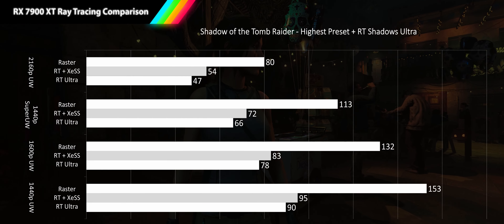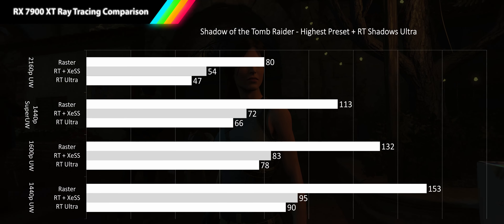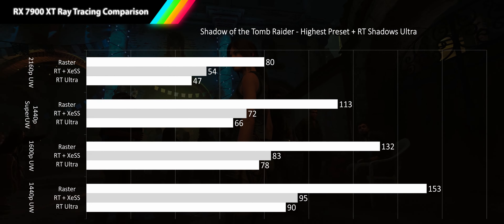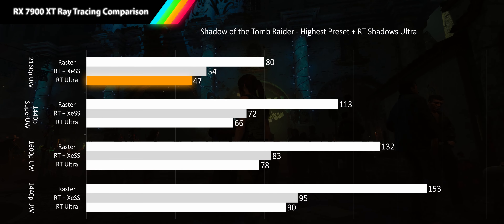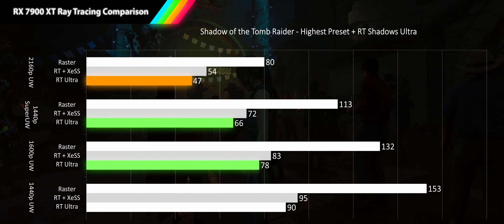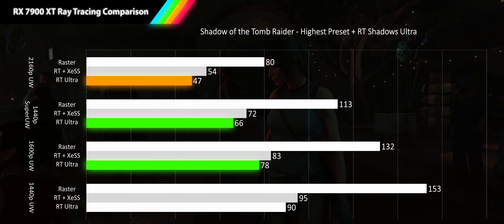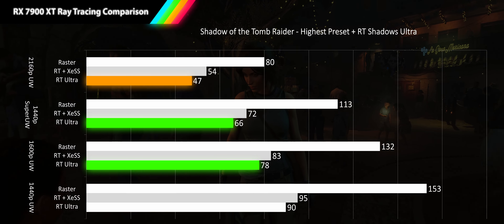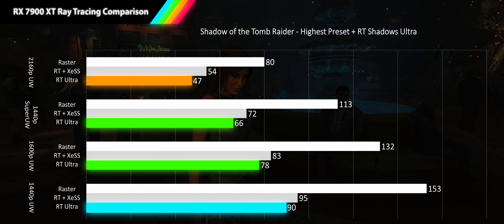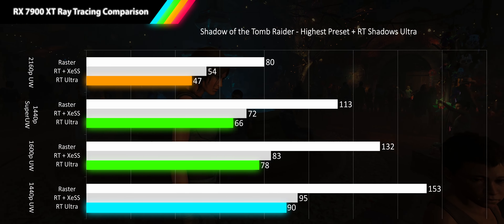Shadow of the Tomb Raider, one of the first ever ray tracing games, is tested at high settings with ray traced shadows on ultra. All resolutions maintain nearly 60% of raster performance, with 4K ultrawide being the only resolution below 60 Hz at 47 FPS. Both 1440p super ultrawide and 1600p ultrawide achieve smooth gameplay at 66 and 78 FPS respectively, with 1440p ultrawide reaching 90 FPS average.